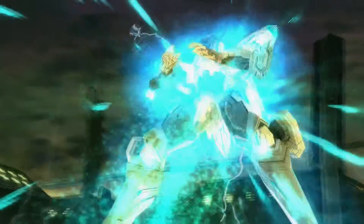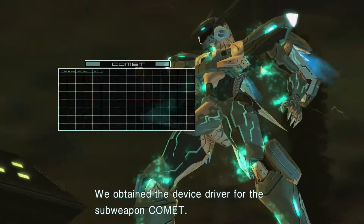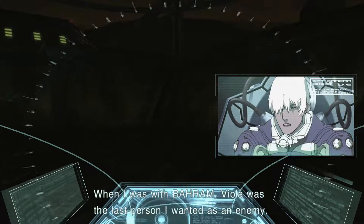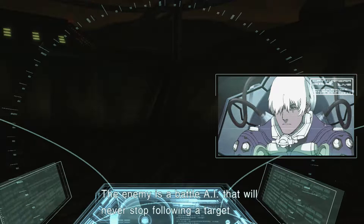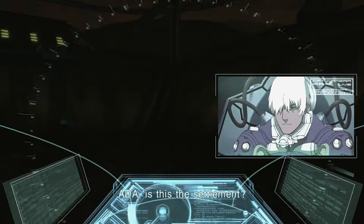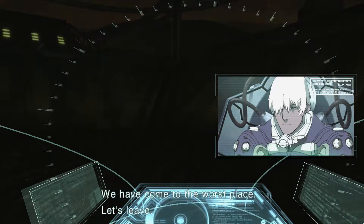Goodie, what ability did we get? We obtained the device driver for the sub-weapon card. This is a weapon with great enemy homing capabilities — the attack that I spammed the last game. Good, let's start spamming again. When I was with Baram, Viola was the last person I wanted as an enemy. The enemy is a battle AI that will never stop following a target while the target continues to exist. If it's modeled after Viola, it's so much the worse.